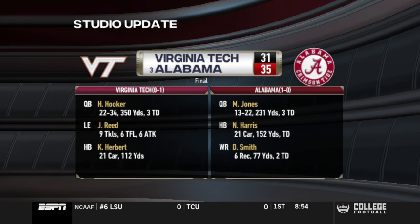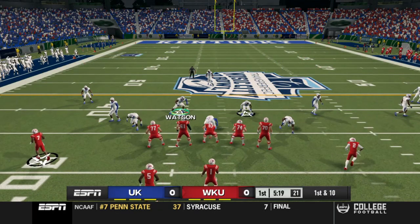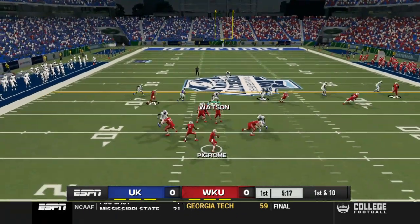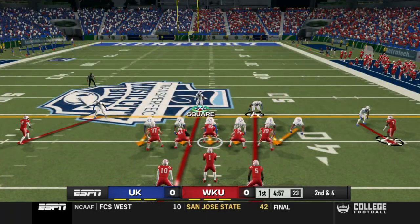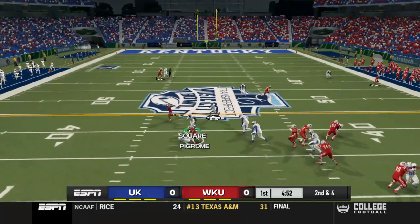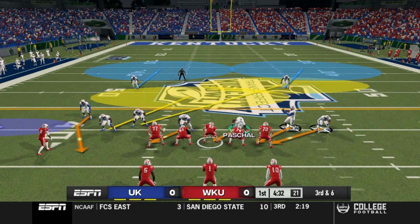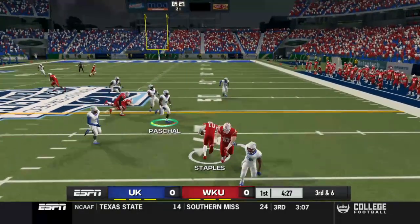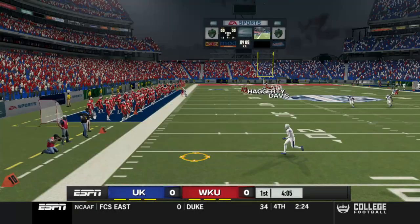We see Alabama in a close one against Virginia Tech — I'll include some of these around-the-country scores in the video, as well as the ESPN ticker at the bottom. First play from scrimmage for Western Kentucky after we fail to score. They have this guy — I'm going to call him Pygrome, Tyrell Pygrome. On third and six, his receiver trips up on his own teammate and doesn't get the first down, resulting in a punt.